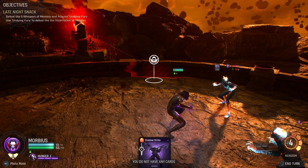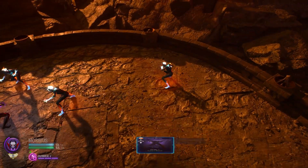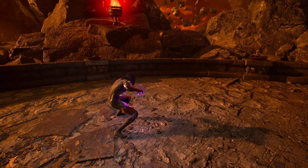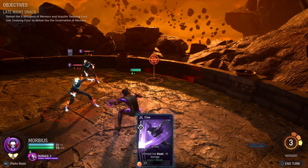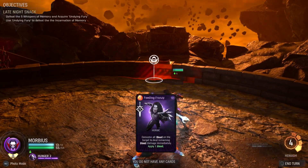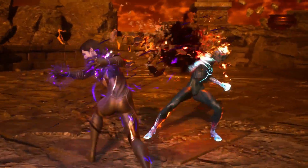Then we get the Shadow Strike and what you want to do is hit every single one of these guys once. Then use Bleed Claw to get him out of here — he's got the last card. And now Feeding Frenzy, get him out of here.